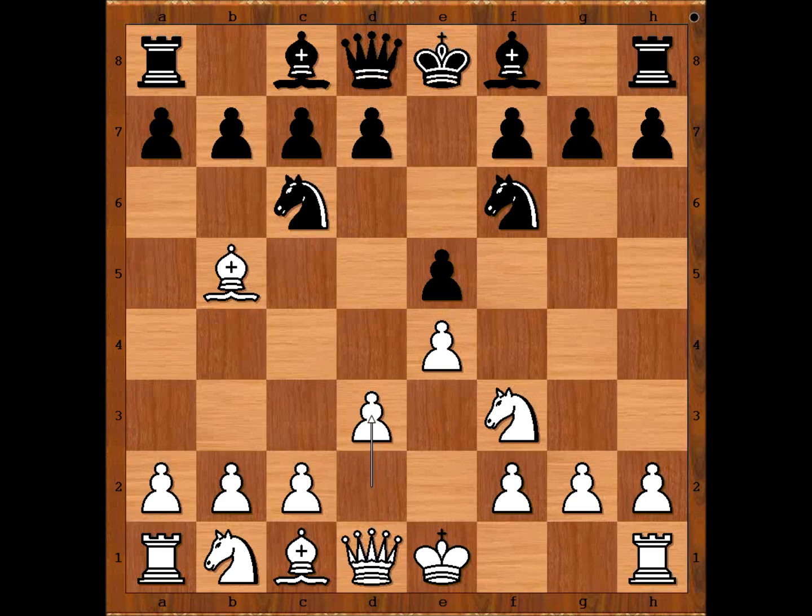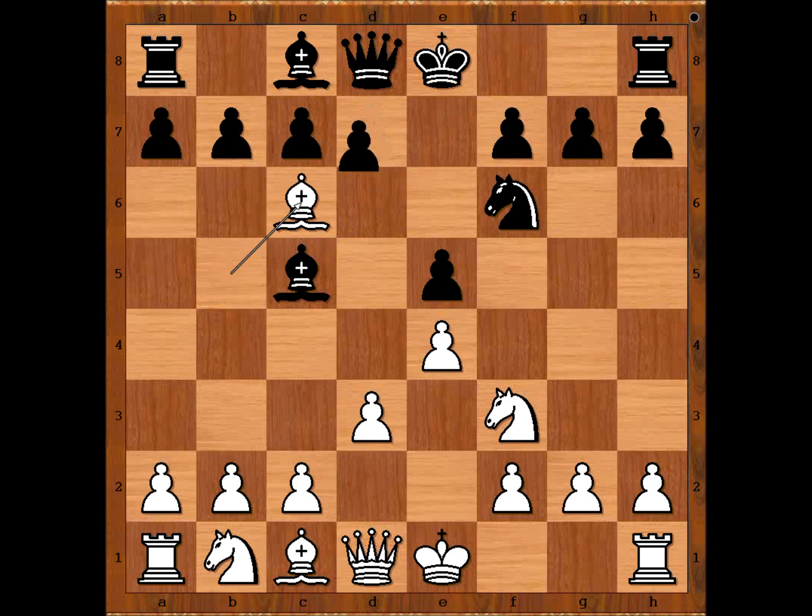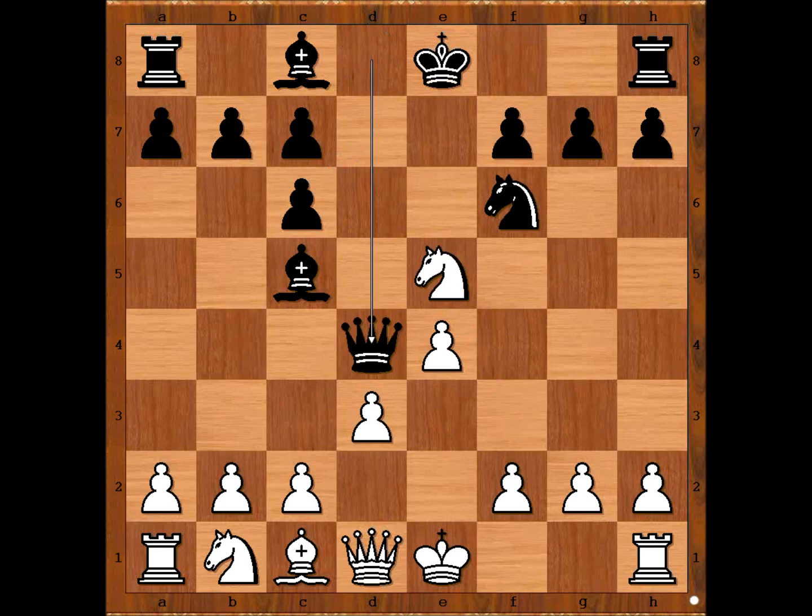d3 is a very popular move against the Berlin defense. Another option is castling kingside. After bishop to c5, bishop takes on c6, d takes on c6 — white to move. Can white win the pawn? Of course, it's not against the law. But then queen to d4 and black is winning.